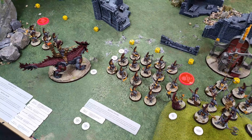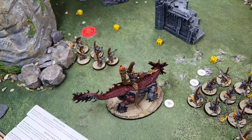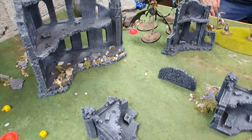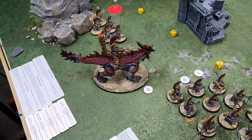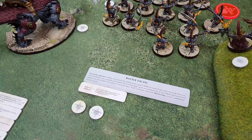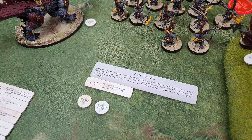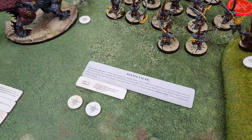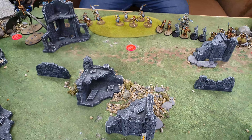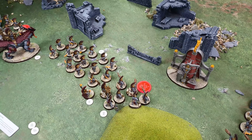Into turn one. For my hero phase we both did our heroic actions — I went to get a Command Point with my Magmadroth and Rick went to get one with his Knight-Draconis at the back. Rick actually failed and I managed to get a Command Point. We picked the Ferocious Advance battle tactic, and I picked the Rune of Farsight for re-roll ones to hit with the throwing axes.